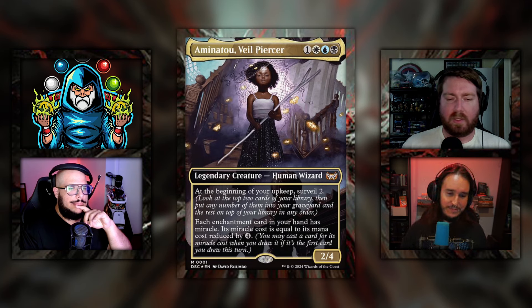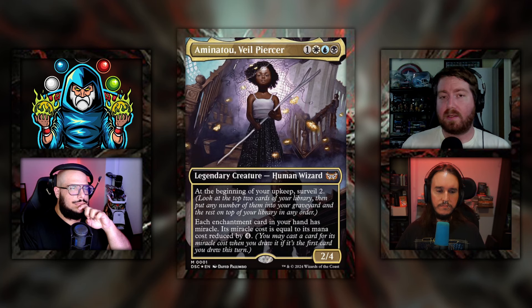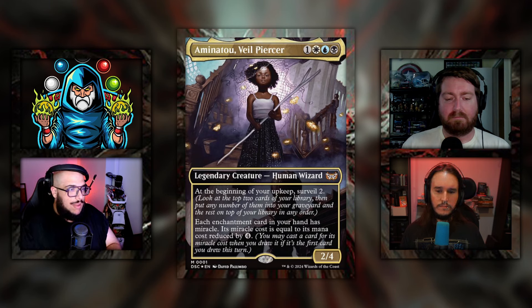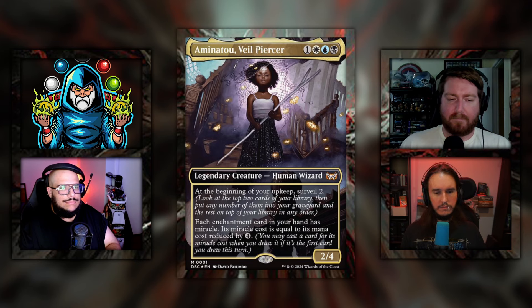This deck was really fun to play. The built-in engine of setting up the top of your deck before you draw into the miracle is fantastic. We always say we want the card to do the thing — this card does the thing perfectly. It's a fantastic card; surveil two in a miracle deck is a must. Reducing miracle costs by four is insane. I'd also put some reanimator-style effects in this deck — if you surveil them and they're not enchantments, pitch them to the grave and cast them later.